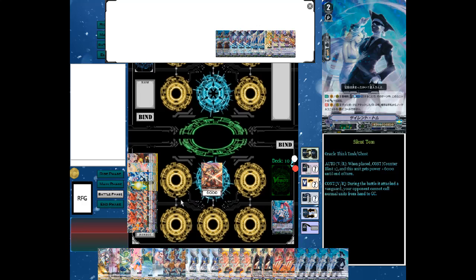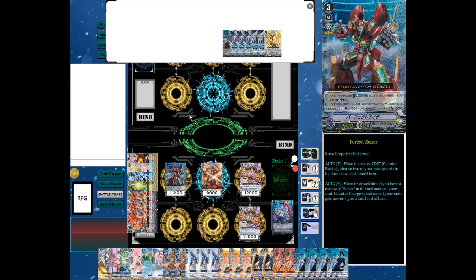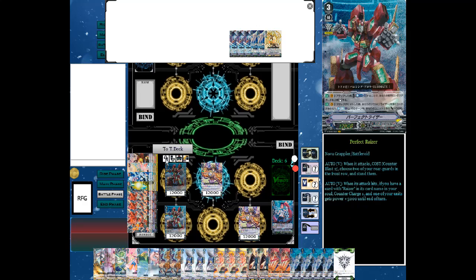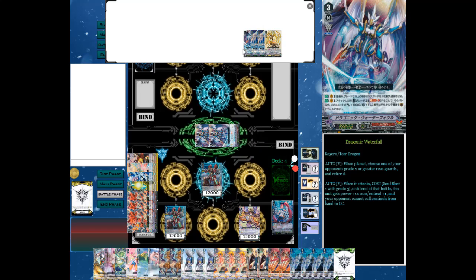What this deck was built for is its grade three lineup. Your idea is to get one of your two Perfect Razors or one of your two CEOs in your opening hand. You run two Perfect Razors and two CEOs — that might seem a bit risky, but the idea is to hopefully ride three times in the game. The most preferred ride order is Protect, Excel, to get that Excel circle, and then you can go into one of your three finishers. We run three Waterfalls in total and two Soul Savers.